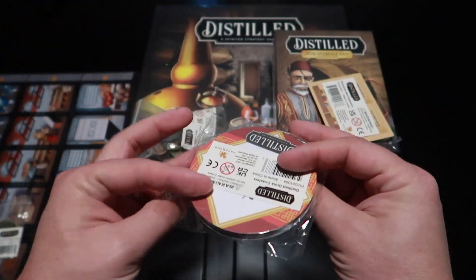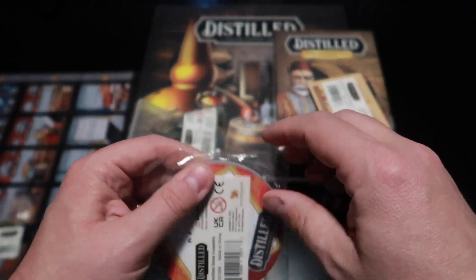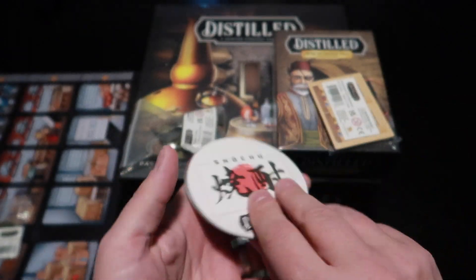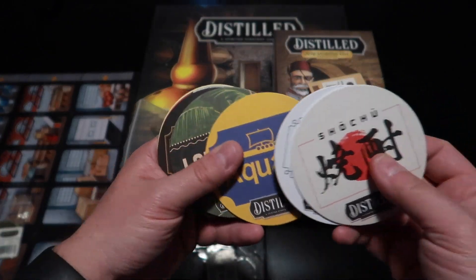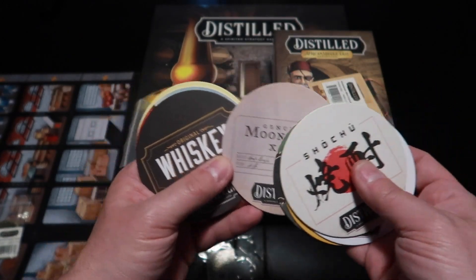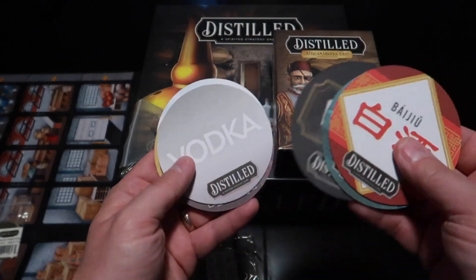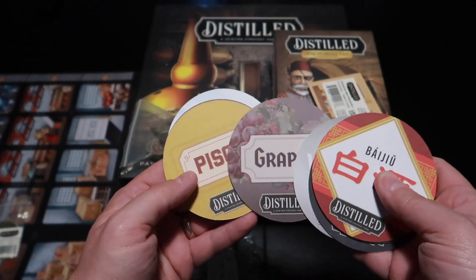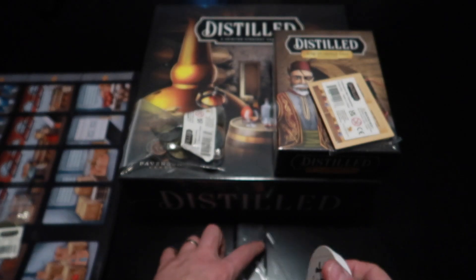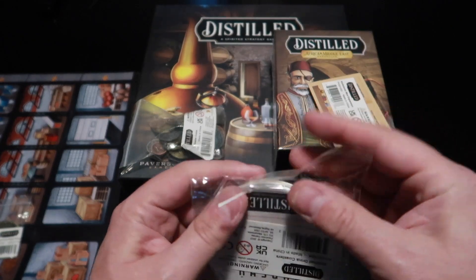We got some coasters — Distilled drink coasters. These are very cool, I like them a lot. Oh, and they have different designs on the back. Two whiskies — look at that. Whiskey's popular! Those are neat. I don't know if I'll ever use them, but they're very cool.